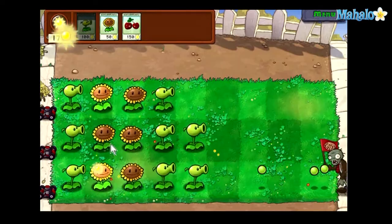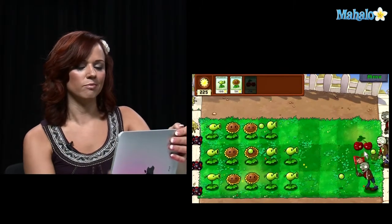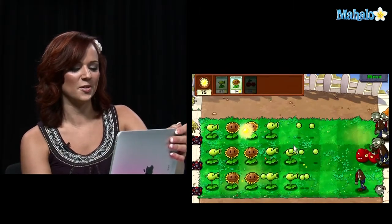It does cost 150 sun points so you have to be careful about when you use it. Since we have the new Cherry Bomb, you better test it out and make sure it works okay. Nice. That's why I recommend you use it towards the end of each level when the huge wave of zombies approaches, so you can take out multiple zombies at one time.